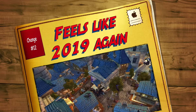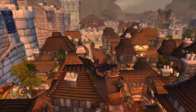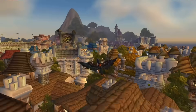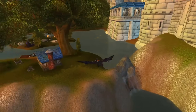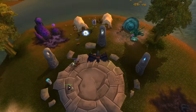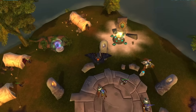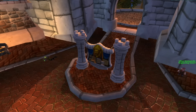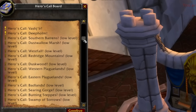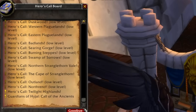Coming in at number twelve is the fact that we're actually back in the old world. If you were Alliance in 2019 Classic, your old home was Stormwind — it's your new home again in Cataclysm. If you're Horde, it'll be Orgrimmar. The reason you'll hang out in these places is because this is where the portals are to all the new zones and quick access to all the new raids. It's also where you'll head back to check the board, which shows you exactly where you should quest and gives you a breadcrumb quest to get there.